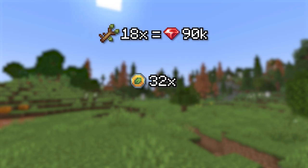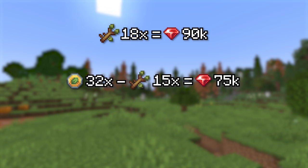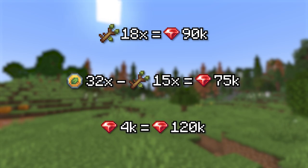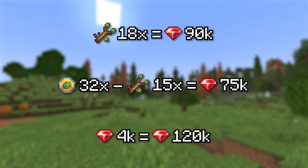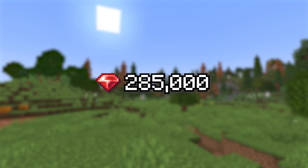Back to the 32 daily Badger coins — if you turned those into keys, that would be 15 keys a month, which is a total of 75,000 rubies. And there's the daily 4,000 rubies you get for completing all your tasks, so that's another 120,000 a month. In total, with all the keys and such, you'll earn 285,000 rubies per month, and it only takes 5–10 minutes out of your day.